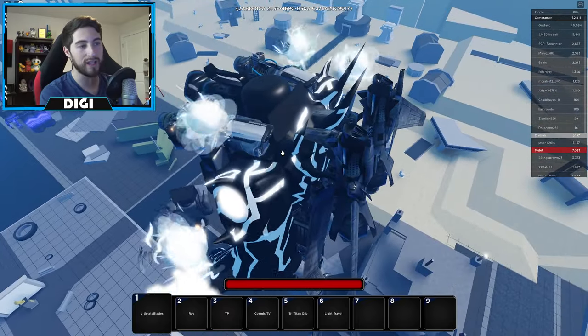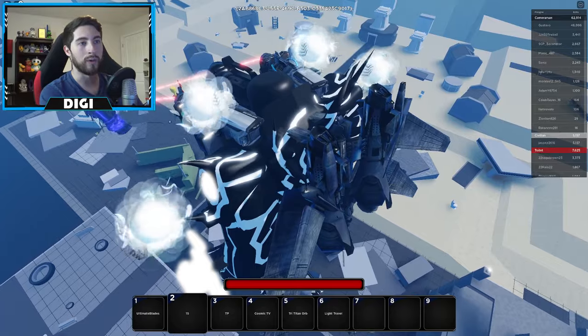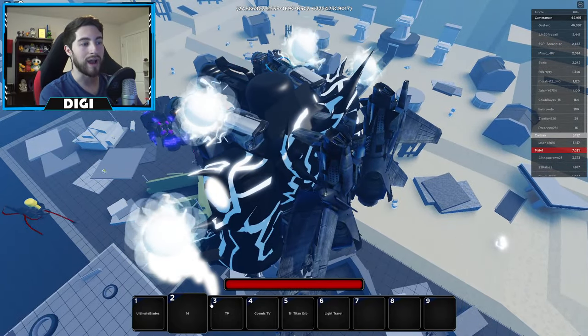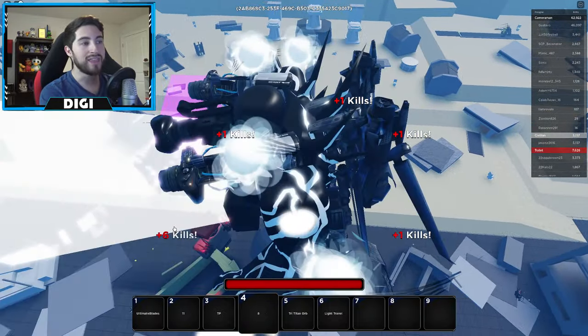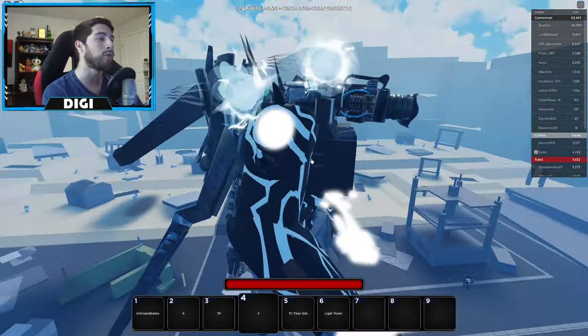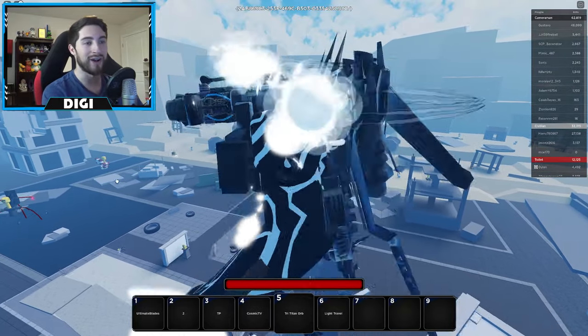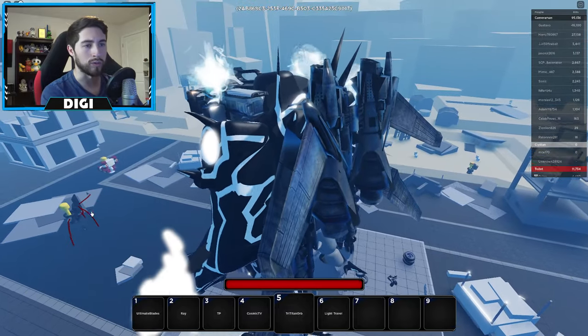Let me just double check — is he on a team? Let me see if I can take out any cameraman people. I don't think so, I think I'm on their team. That's insane. So you're telling me the cameramen now have this crazy Titan? Alright, so we got cosmic orbs — those are pretty cool.